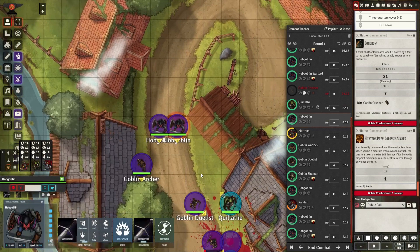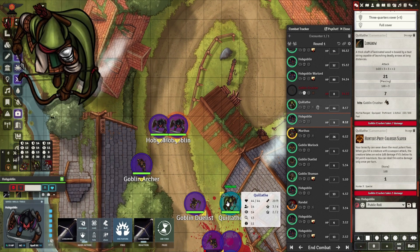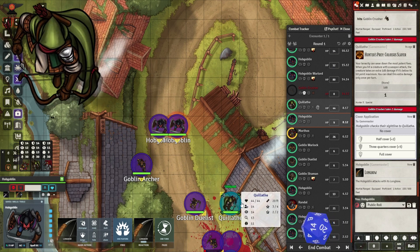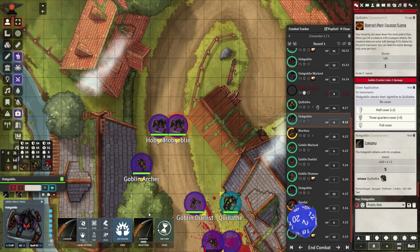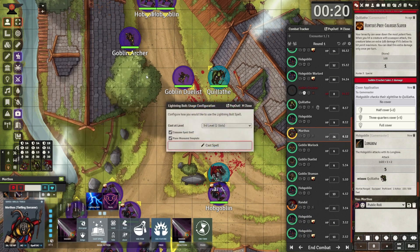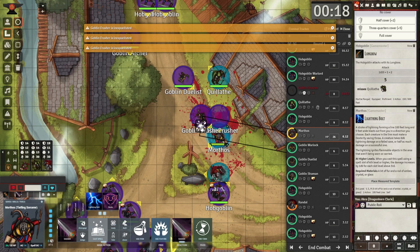Cthain is pretty smart — he can read the tea leaves here. Three against 20 is not going to work out. That's why he's going to move toward the top. The hope is that if he can defeat the top squadron, he can funnel the rest of the hobgoblins and goblins and let the sorcerer kill them.